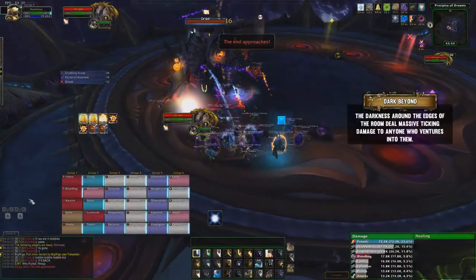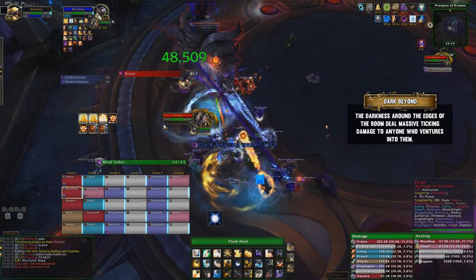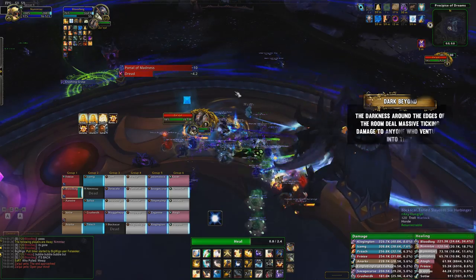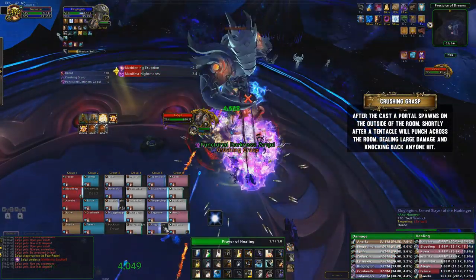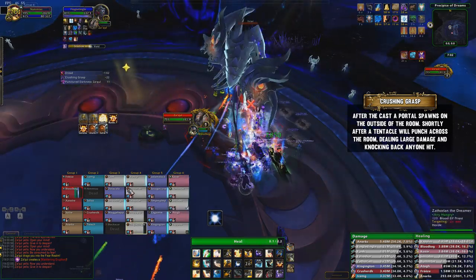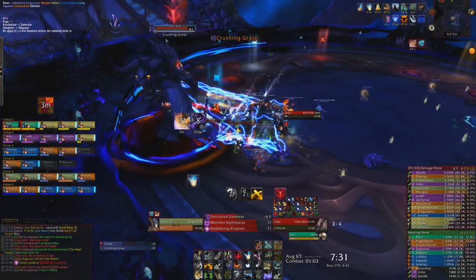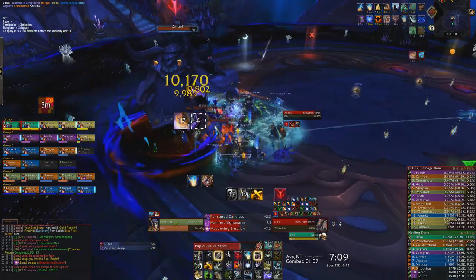Right at the beginning of the fight, darkness will appear around the edges of the room. If you stand within this, you take a huge amount of damage and will die very quickly. However, there are two boss abilities that might force you into it. When the boss casts Crushing Grasp, this will spawn a portal randomly around the edge of the room, and a big tentacle will shoot across the room from the portal, dealing burst damage and knocking back anyone caught in its path. We use world markers around the room as reference points to call out where the tentacle is coming from and where the safe zones are.